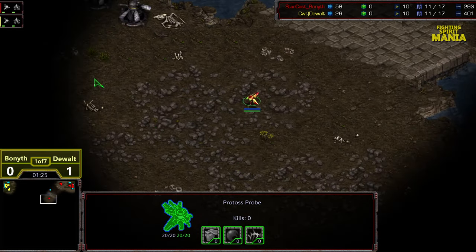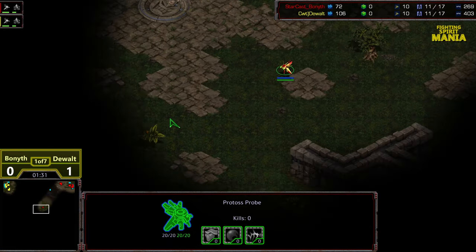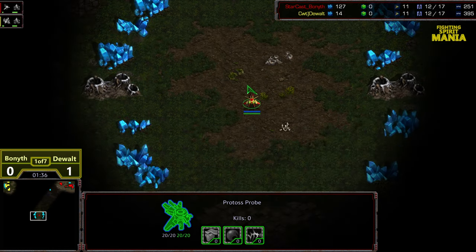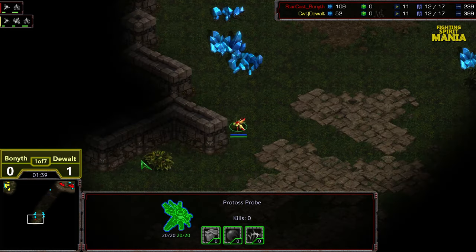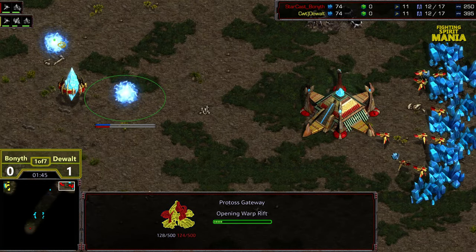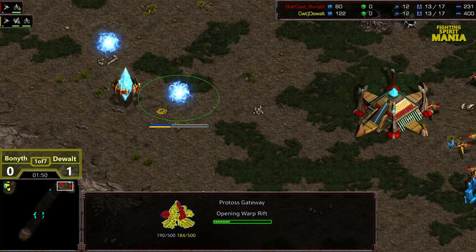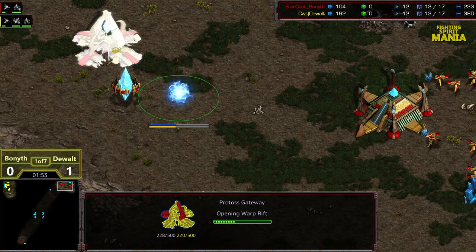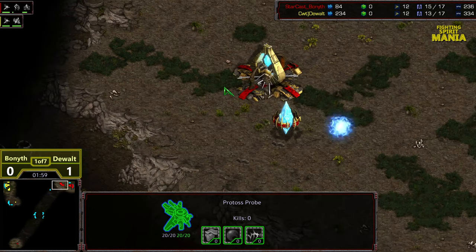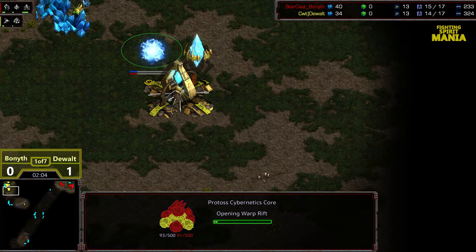Bonneth looks like he's going to go for a cross-map scout. The thing about Fighting Spirit is it is possible to go for a proxy two gate in the middle of the map, which is a strong build and a challenging build to defend as Protoss. However, a lot of the time what you will see is double gateway interior to base, and it does seem to be Bonneth's go-to build — mostly what he's known for. Quirk actually has a very long discussion of this build which is very informative if you hunt it down.